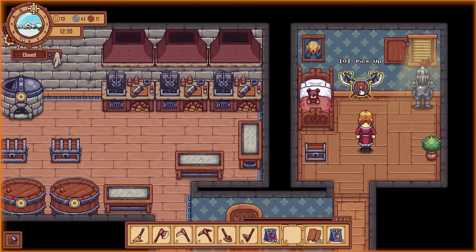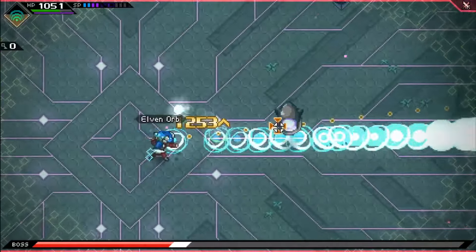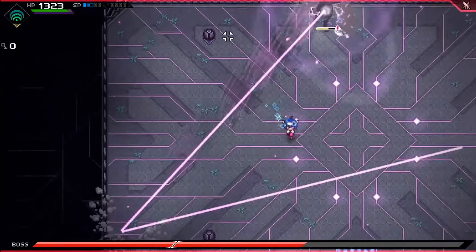CrossCode is a retro-inspired 2D action RPG set in the distant future. It combines 16-bit SNES-style graphics with smooth physics, a fast-paced combat system, and engaging puzzle mechanics. You play as Lee, a mute character who logs into an M.O.R.P.G. called CrossWorlds. The game features a rich sci-fi story with plenty of characters and plot twists. Players can explore a large world with unique areas, solve puzzles, and engage in over 120 enemy types, including 30-plus boss fights.